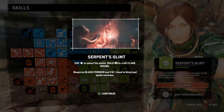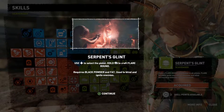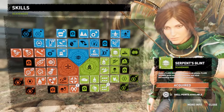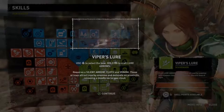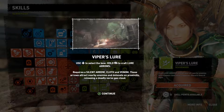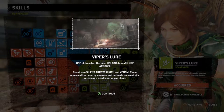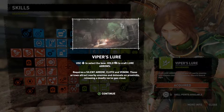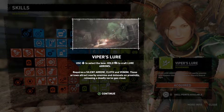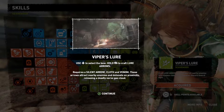Why not? Serpent's glint — flare rounds. Now you can shoot people and set them on fire. I didn't want that, but we'll get the viper's lure as well. Lure arrows — what does it do? Attract nearby enemies and detonate on proximity. So it is kind of poison — it lures them to it and then detonates. I like it, actually. That's not bad.